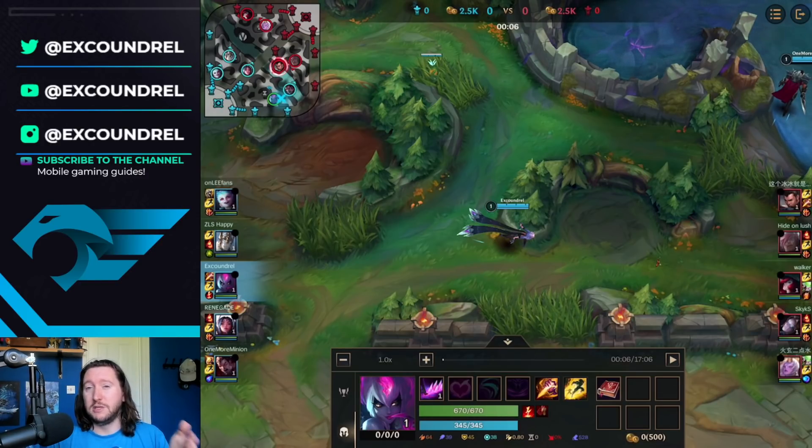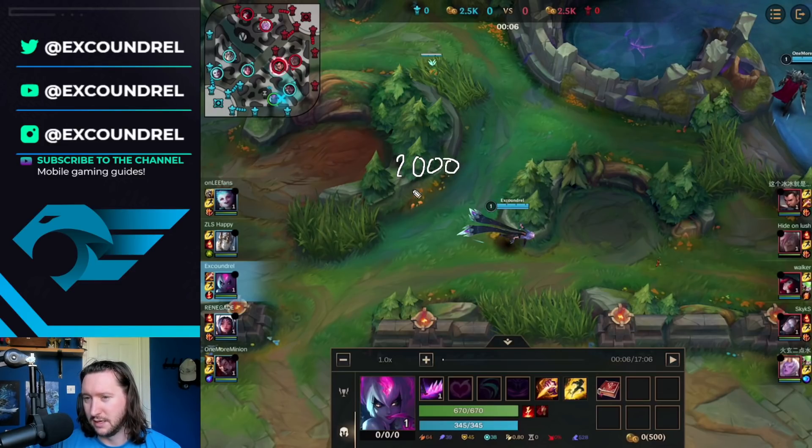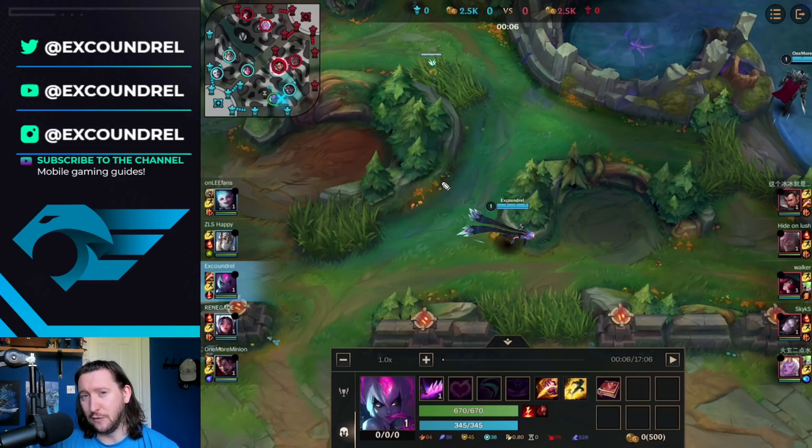I'm going to be showing you Evelynn. I think Evelynn is one of the most busted junglers on this patch — not because she got any better, not because her items got any better, but mostly because the early jungle pathing she likes to do has become more viable because of the Rift Scuttle changes. On the last patch, Rift Scuttle went from 2,000 XP to 1,200 XP — basically a 40% cut. Because of that, Rift Scuttle as an early objective isn't as important as it was. It's still 1,200 free experience if you can get it, but as a level 5 jungler — and Evelynn really needs level 5 to be good — you can do a full efficient clear and reach level 5 without ever having touched the River Scuttle, and that's what I'm going to show you here.